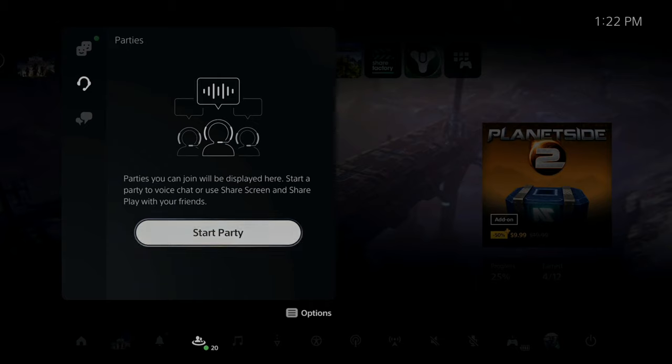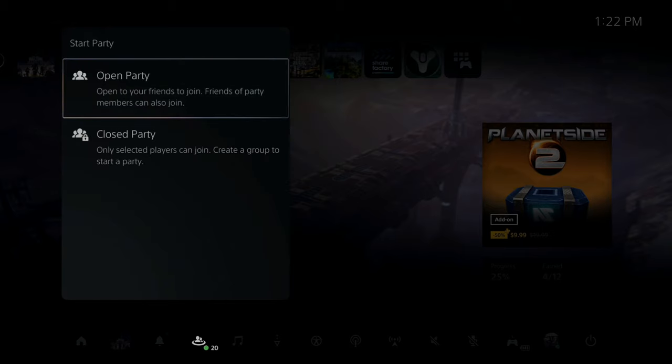Parties you can join will be displayed here. Start a new party or voice chat to use share screen or share play with your friends. So let's go to start party. Now under here, we have two options. Open party — allows your friends to join; friends of party members can also join. In closed party, only selected players can join. Create a group to start a party. So let's go to the open party option now.